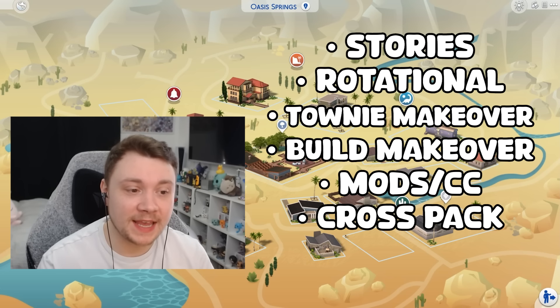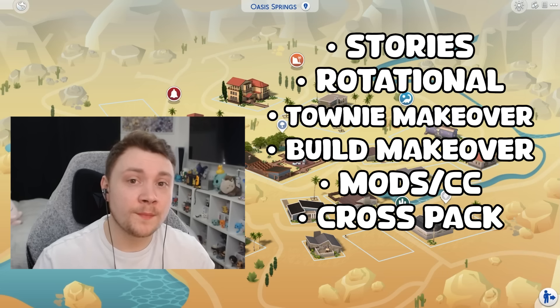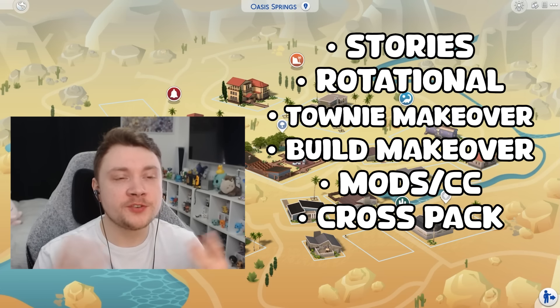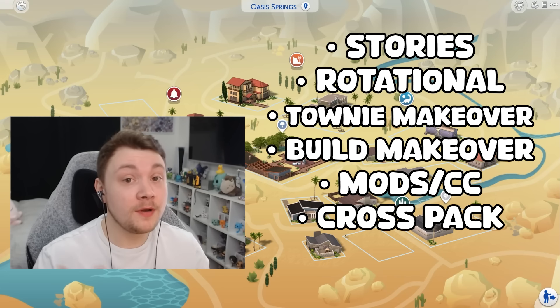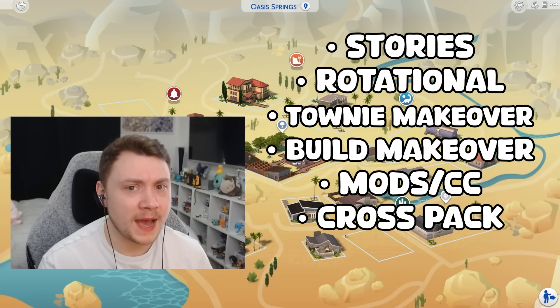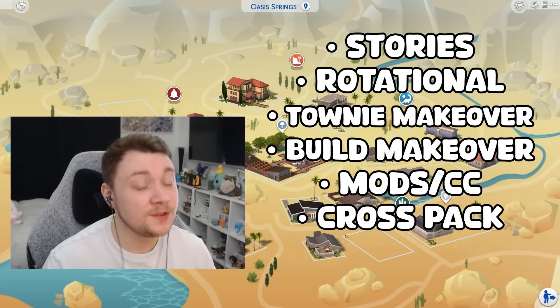Next up we have a cross-pack save, which is my personal favourite way to create a save file. This is where you update all of the worlds you own with things from other packs. So if you own Dine Out, you might build a restaurant in Oasis Springs or Willow Creek. If you own Cats and Dogs, you might build a vet in one of the worlds. If you own Spa Day and Island Living, you could create a tropical beachside spa lot. A lot of special community lot types don't exist in other worlds, and it's also nice to update base game builds with build stuff and outfits from packs you own.